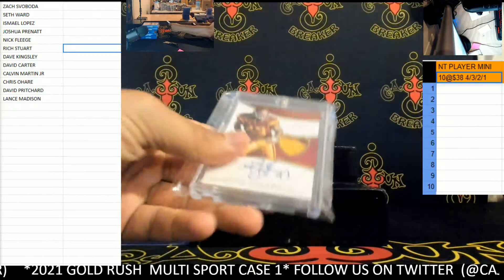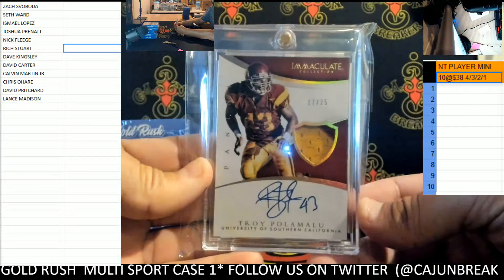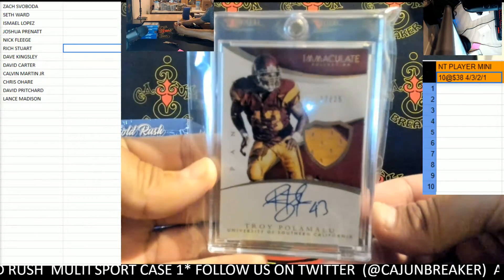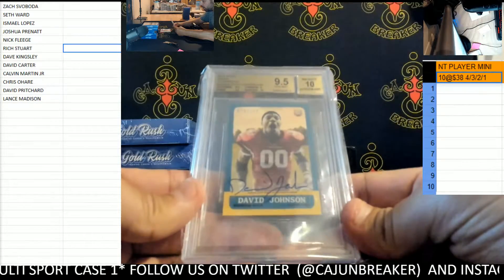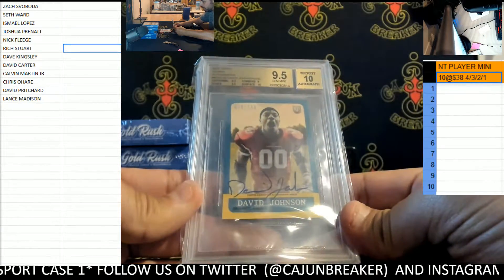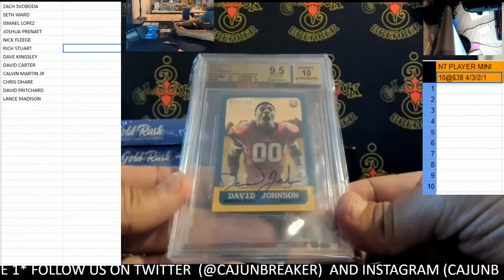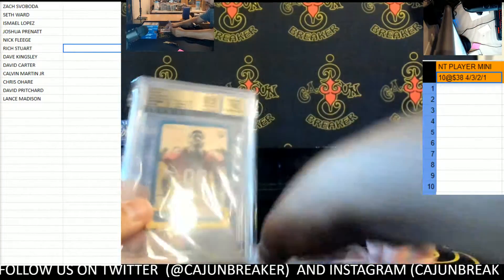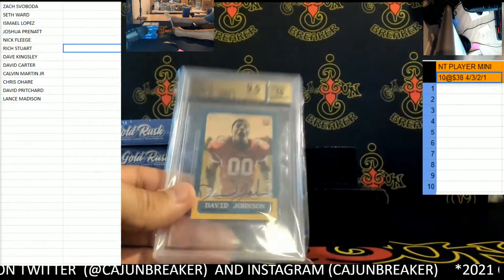We have Troy Polamalu, 17 of 25. We also have a David Johnson on card out of 250 — 2015 Topps, a 63 mini. That's a cool looking card. So we have Troy Polamalu out of 25 and one of those David Johnson minis.